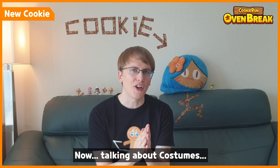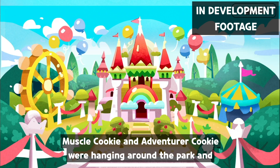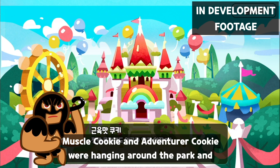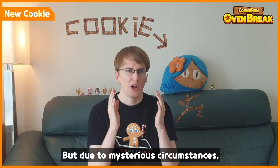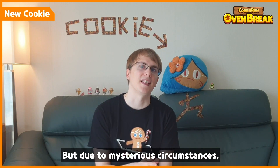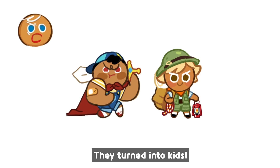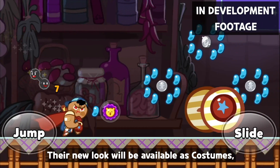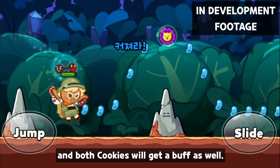Now, talking about costumes, there is something else you should know. When Apple Cookie and Pancake Cookie entered the dreamy cookie land, Muscle Cookie and Adventurer Cookie, who were hanging around the park, saw them and decided to follow them. But due to mysterious circumstances, their appearance changed and they turned into kids. Their new look will be available as costumes, and both cookies will get a buff as well.